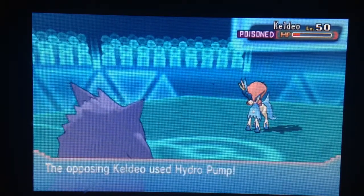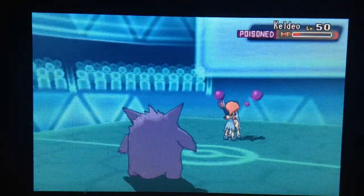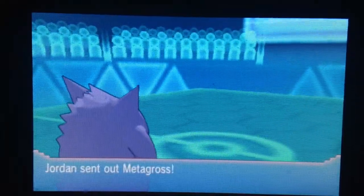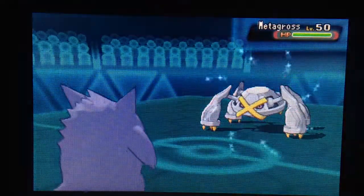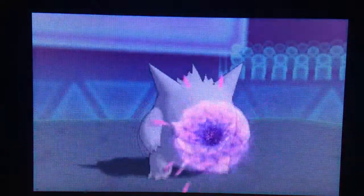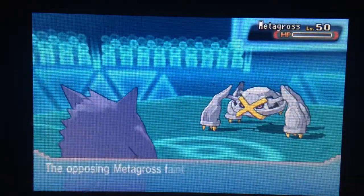I try to use Hypnosis but it failed sadly. He uses Hydro Pump against Gengar — Gengar is really not that bulky but it lives on barely, just long enough to watch Keldeo faint from the poison. He then sends out Metagross, which I'm not scared of because Metagross is really slow. I use Shadow Ball, one-hit KO, and I'm good to go.